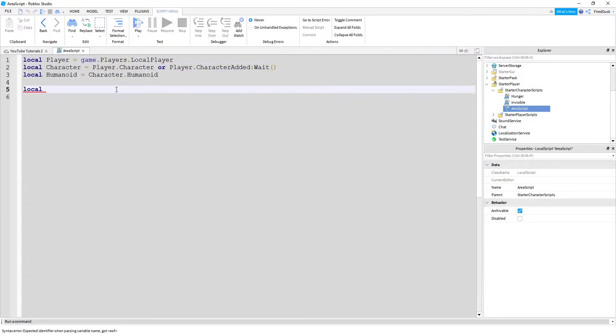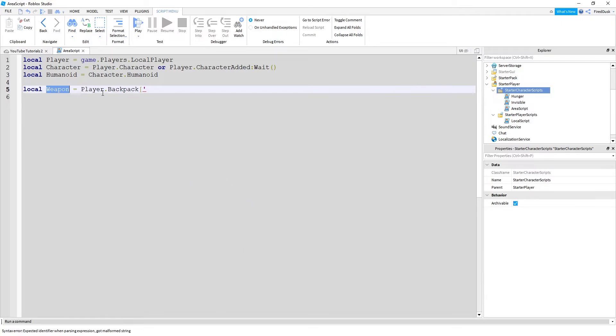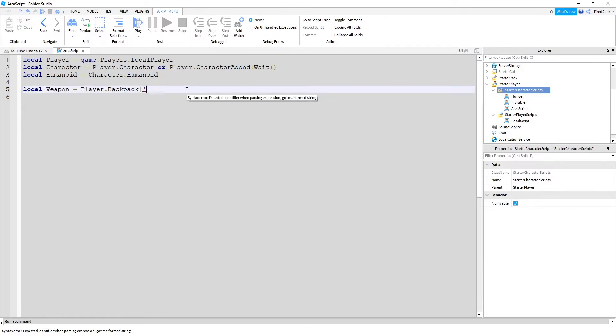So back in the area script: `local weapon = player.Backpack:FindFirstChild('LinkSword')`. We're not even going to use WaitForChild, because whenever the player is added, they'll already have their backpack. We're putting our local script inside of StarterCharacterScripts because we don't want it in StarterPlayerScripts — those scripts start up whenever the player joins, but StarterCharacterScripts only starts up when the character gets loaded, which is what we want. That's why we don't need WaitForChild.